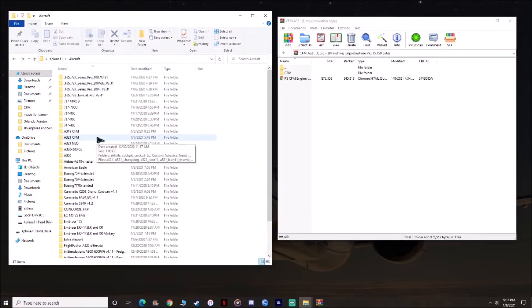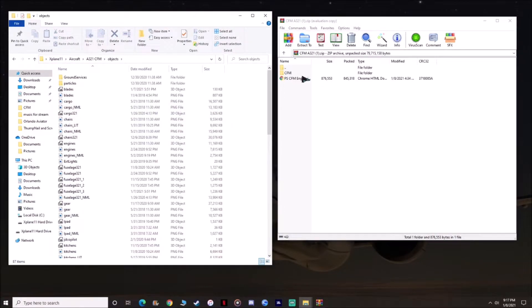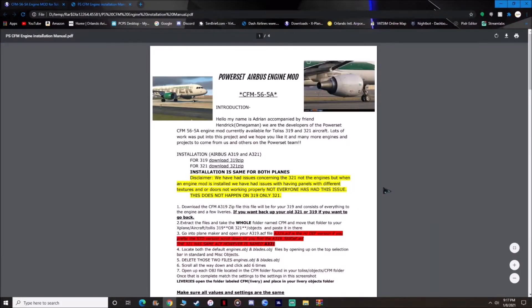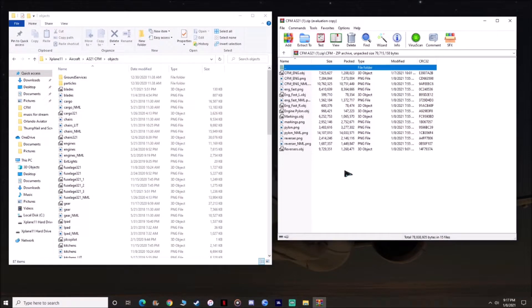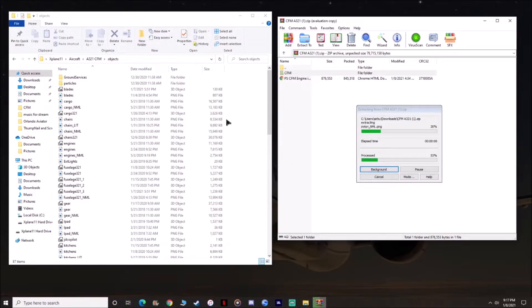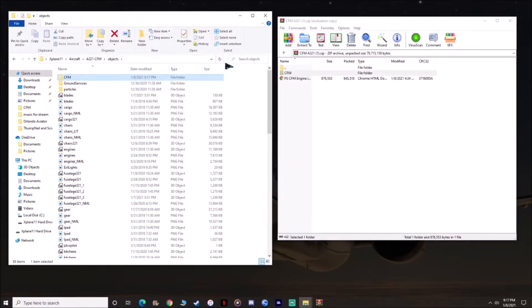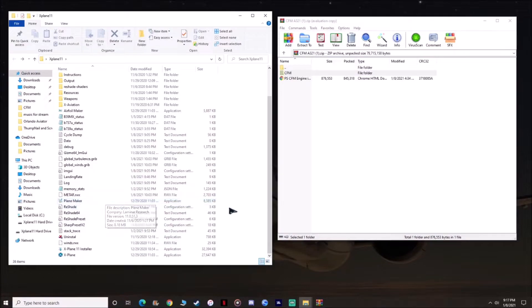After you rename it, open that folder and go to your objects folder. It does come with instructions as well, so feel free to read those if you need help. We're going to go ahead and drag the CFM file into your objects folder. Now you can see the CFM folder is in the objects section. Refresh to make sure everything is there, and then we're going to go ahead into Planemaker.